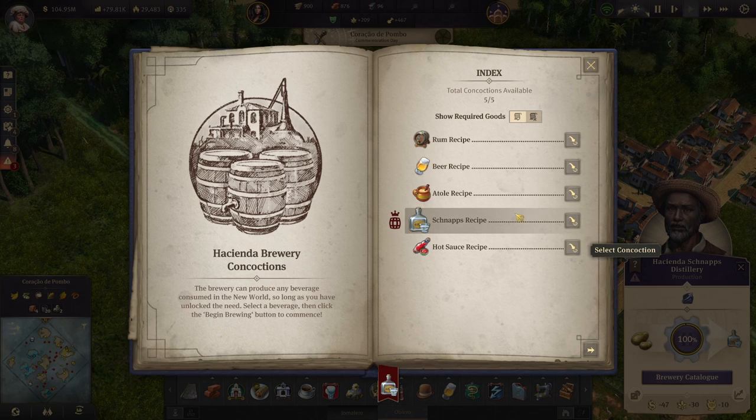The big things here are beer and schnapps being able to be produced in the new world. They are slightly less efficient than their old world counterparts, but being able to produce beer especially — with such a simpler input — makes it a lot more valuable. A lot less space is taken up and you don't need to transport it back and forth. You also really won't need a lot of schnapps unless you have a lot of Ornolero and Obrero quarters, so it may not be a big deal that it produces slowly.